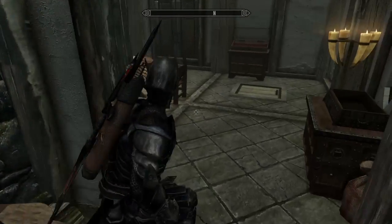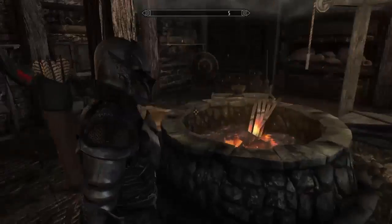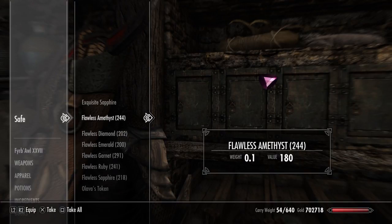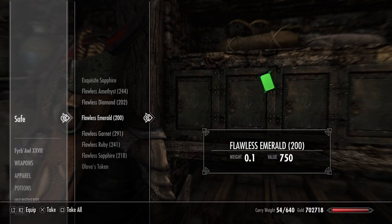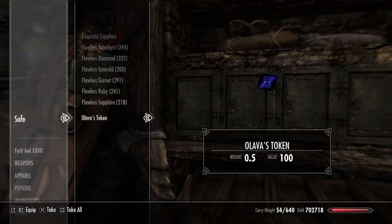Now, I promised you a thing that has all of the special gems ever — that's down here in my basement, along with this wonderful crafting dummy. Right here in this safe: the exquisite sapphire you get from that one quest, 244 flawless amethysts, 202 flawless diamonds, 200 emeralds, 291 garnets, 241 rubies, and 218 sapphires, and a lavish token. That's a lot of flawless stuff.